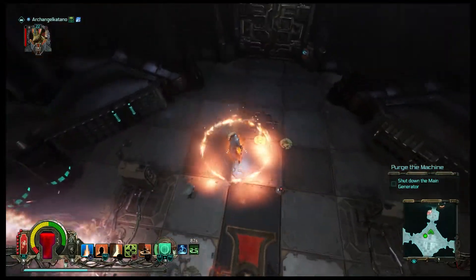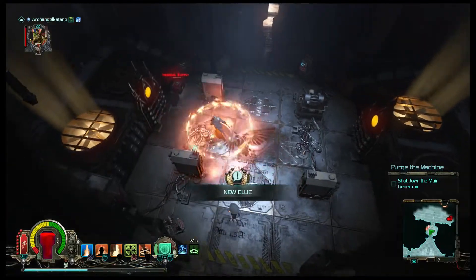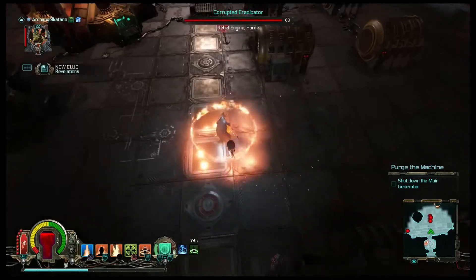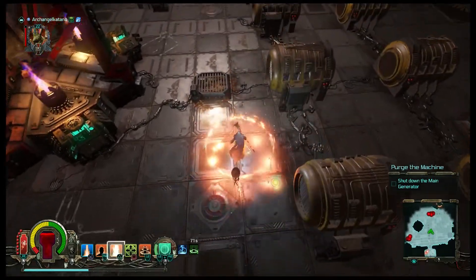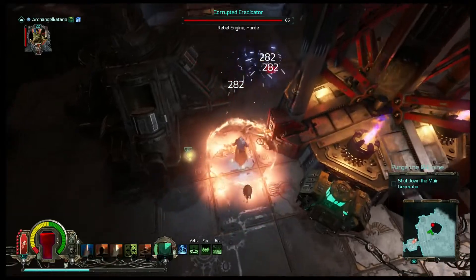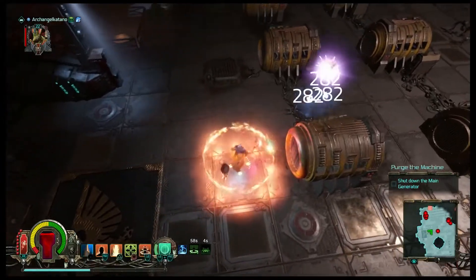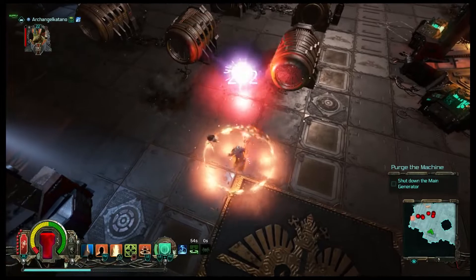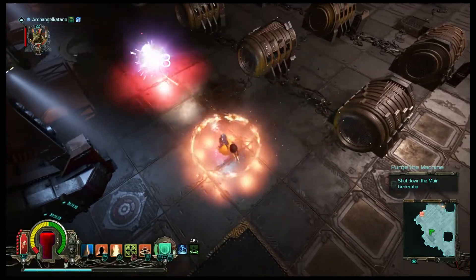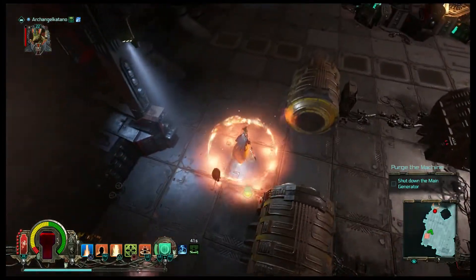I've been contemplating whether you can increase the radius on the Flame Pillar and I don't know how good that would be — if it would do more damage around the pillar or have a bigger damage radius to help clear out clusters, or if that's not a worthwhile point investment. I can switch it out at any point, it's just whether or not I want to sit down and experiment with it.